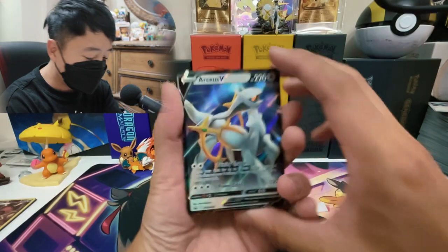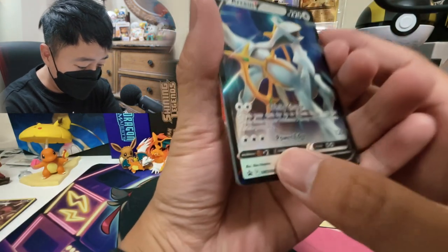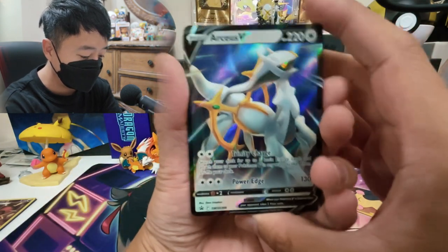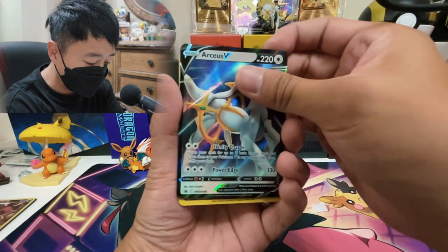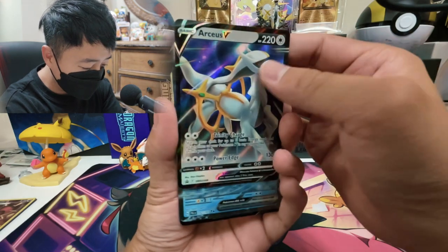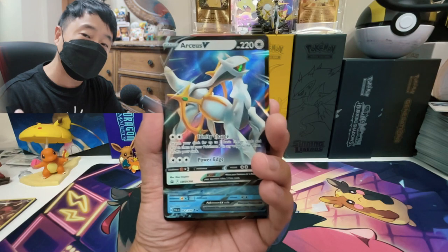Alright, so for this week's giveaway — first card up, we're giving away one of the promo cards: the Arceus V. You can see it says Black Star Promo right here. We got a Black Star Promo card Arceus V. You can't get this artwork anywhere else — it has to be from the Trainer's Toolkit 2023. So if you want this card, just make sure you follow the guidelines.